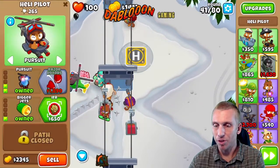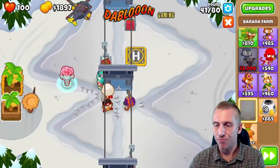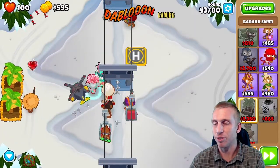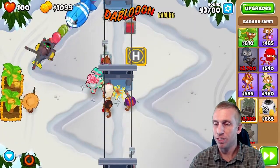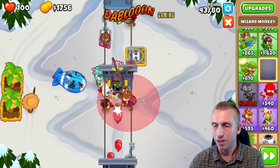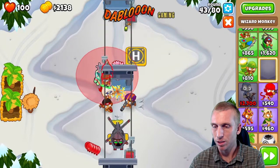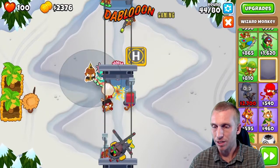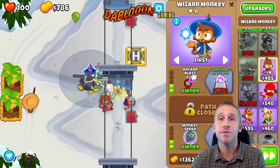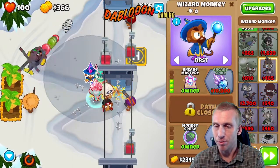Now we're going to get more camo power and one more banana farm — just one more, we're not going to get too greedy. I made that mistake before in these Alternate Bloon Rounds and got caught off guard. Next we're going to get our faithful mage. I'm thinking right here — let's put him right here. He can see camo, and once we get this upgrade he'll be able to see even farther. He's a strong ally at this point.